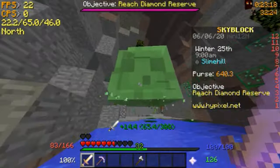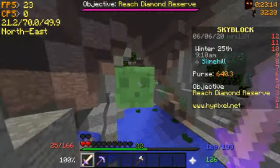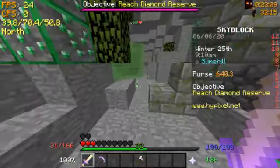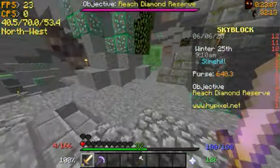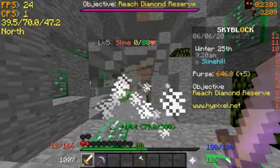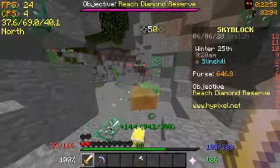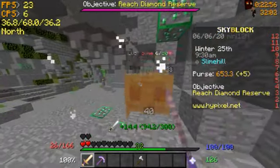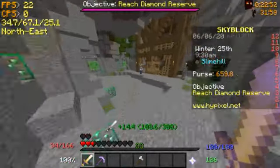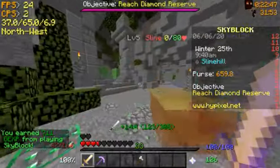I'm going to show you how to get to the diamond reserve from here, but you'll get consistently knocked back by this giant boss mob that you can only kill when you're well-geared. Right now I'm underpowered because lapis armor really sucks in this area — look at him, he's huge and he does a lot of damage.